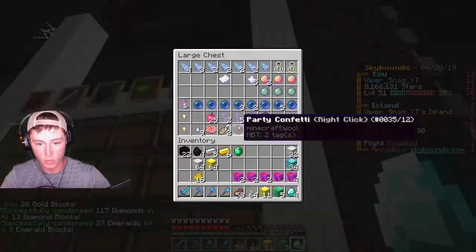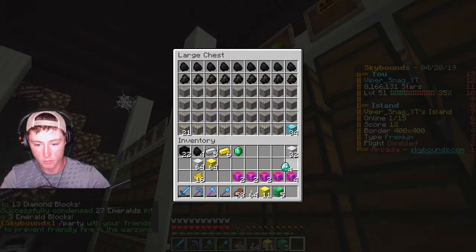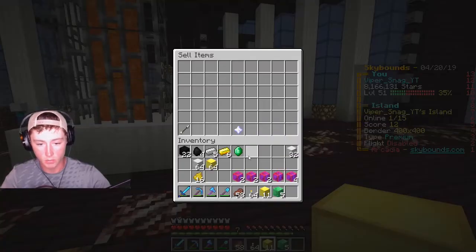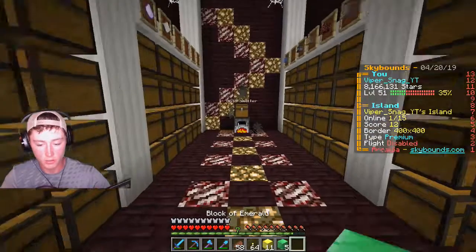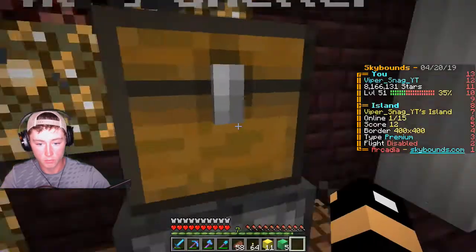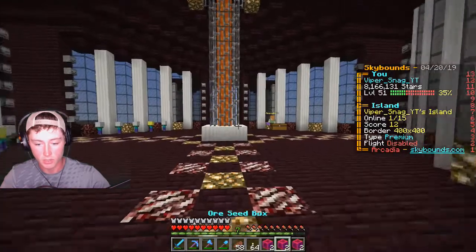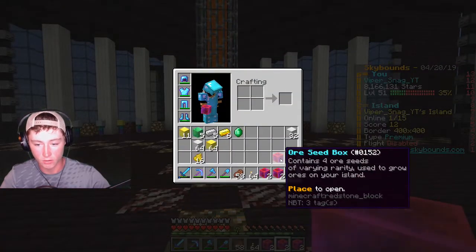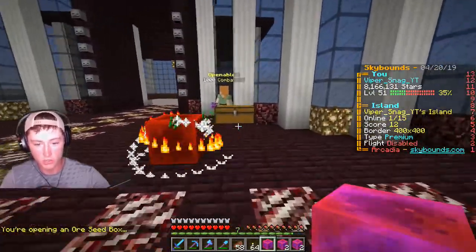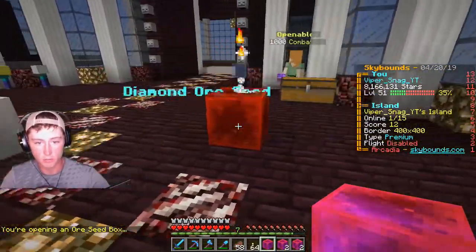Let's do slash math real quick. And over here in ores, put all my diamonds in there. Let's actually put the coal up too, because I can use that. Let's get my bankers set before I sell those. Let's open all these guys up — this has three, two, and five. We'll just start opening them. We have so many to open, it's crazy. Those Dwarven Sky Drops give stupid amounts of ore seed boxes.